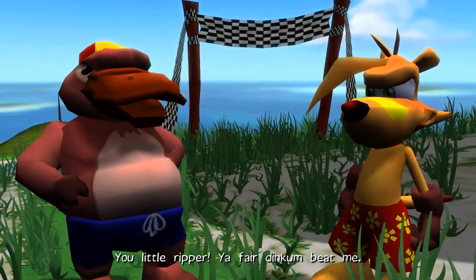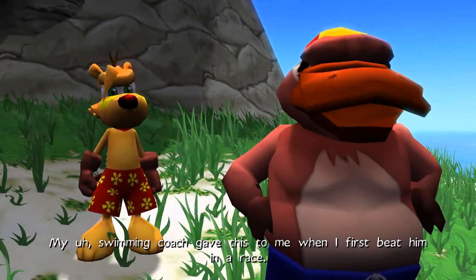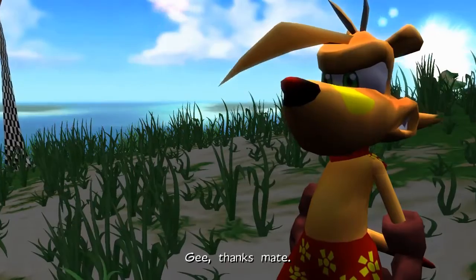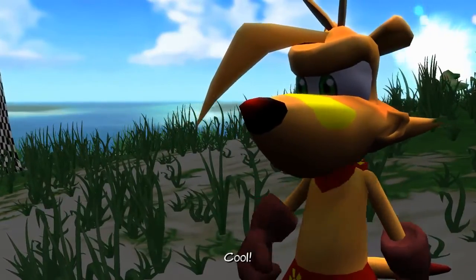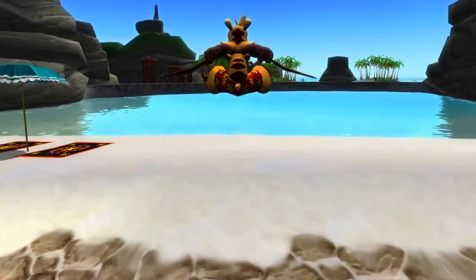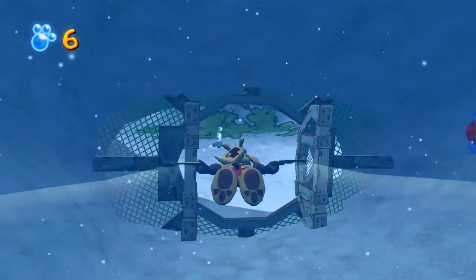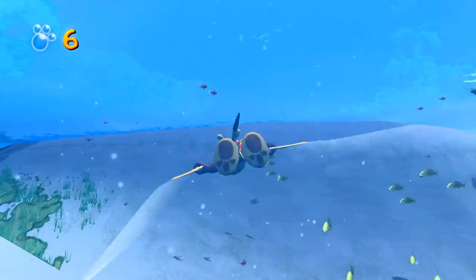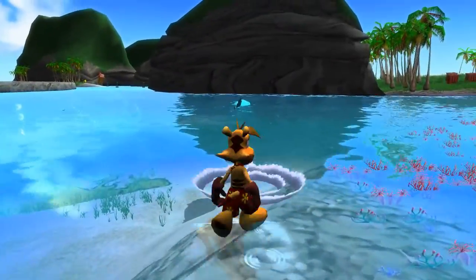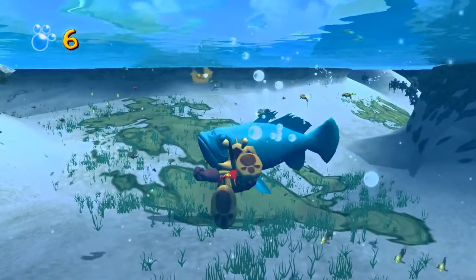You little ripper — you fair dinkum beat me. I've trained you well, mate. My swimming coach gave this to me when I first beat him in a race — now I want you to have it. Thank you, Rex. And now here goes the horrific search for a bunch of baby seahorses. This is the first level that slightly annoyed me — it's not terrible, but it was somewhat annoying. I know I talked about how there should be more collectibles — this is not what I meant. I don't want to collect baby seahorses for some stranded mother.